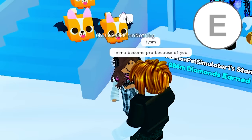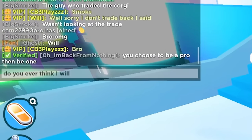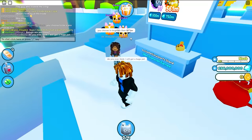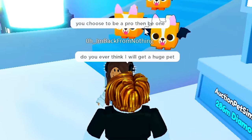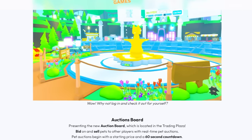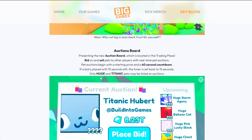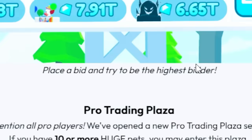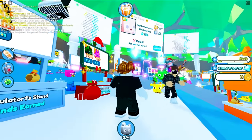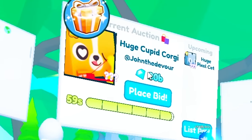Thank you so much — I'm going to become pro because of you! I asked her if I'll ever get a huge pet, and she said at least you choose to be pro, then be one. I checked the Pet Simulator X blog — the auction bar clearly only says huge and titanic pets. There's a 60-second countdown and you place bids to be highest.